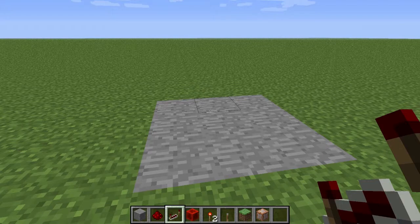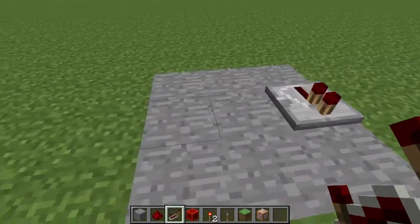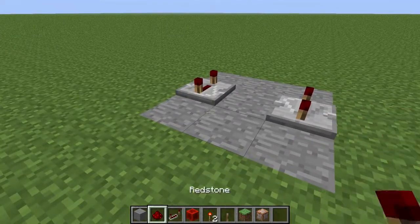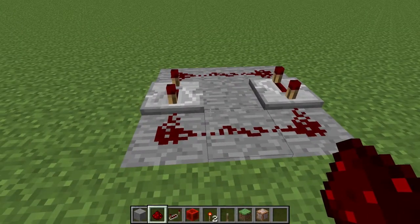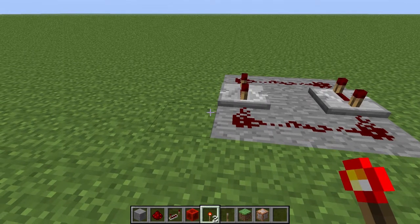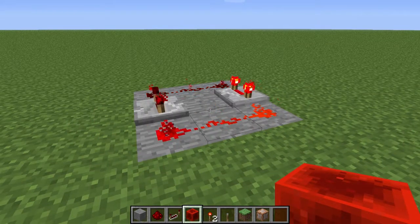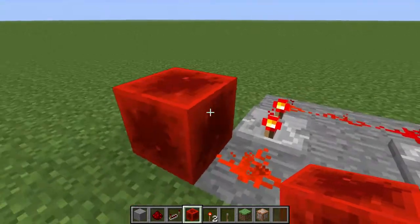The first redstone clock is the easiest to set up, and it creates a tick roughly once every three quarters of a second. To create this clock, set down two redstone repeaters facing in opposite directions and click them three times each to set them to the longest delay. Then take redstone dust and hook them up on both sides to complete the circuit. To kickstart it, place down either a redstone block or a redstone torch and immediately break it. The most difficult part is that placing the block and not breaking it quickly enough can cause the clock to become stuck in the always-on position.